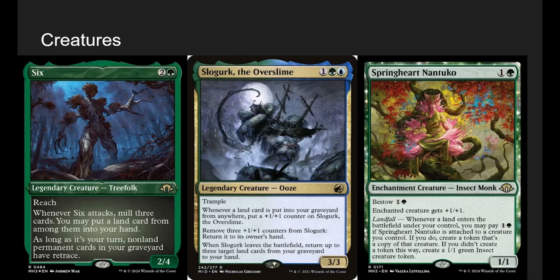Springheart Nantuko — Insect Monk for some reason — is a cool Landfall card. Whenever a land enters the battlefield, we can pay two mana. If it's attached to a creature, we make a token that's a copy of that creature. If we didn't make a token that way, we just make an Insect, which is still pretty good. Ideally something like Rampaging Baloths or Scute Swarm attached to it can go nuts.